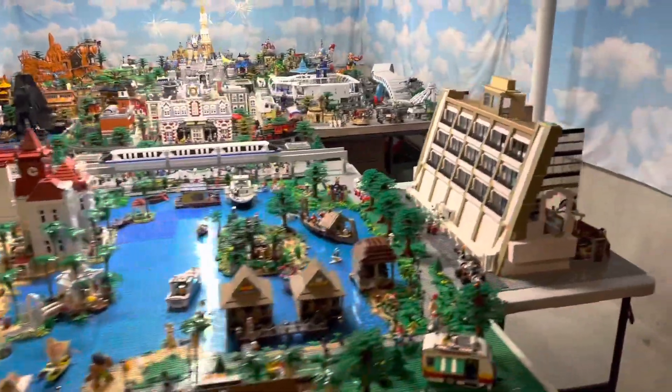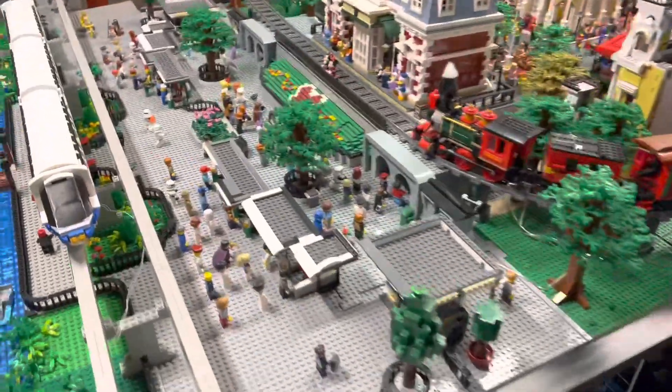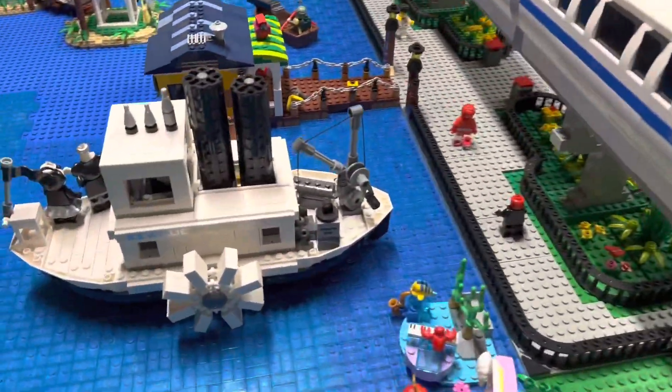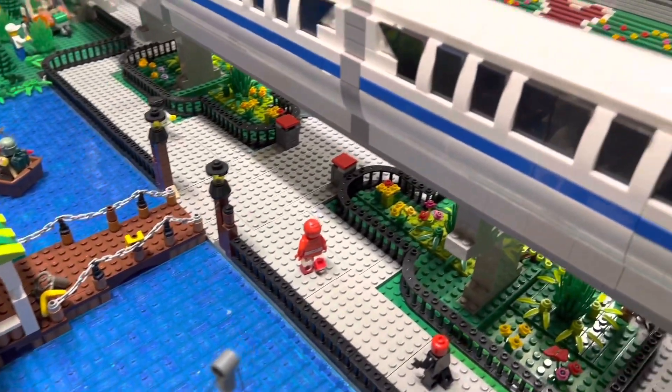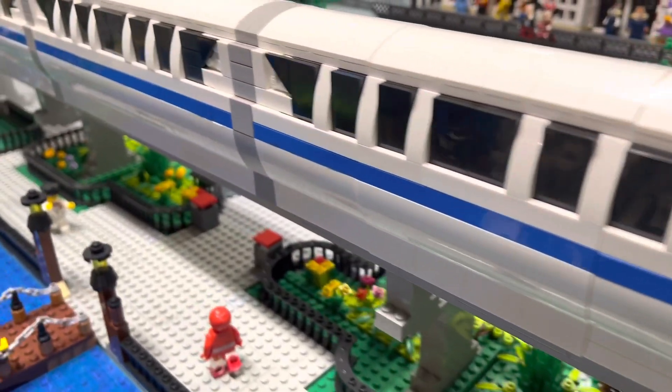I'm going to go around over here on the side. This side started off as we look down at the monorail. First, coming from the Seven Seas Lagoon, we have the dock there, and then we come up and the monorail travels over that area — gives you a good view of the monorail there.